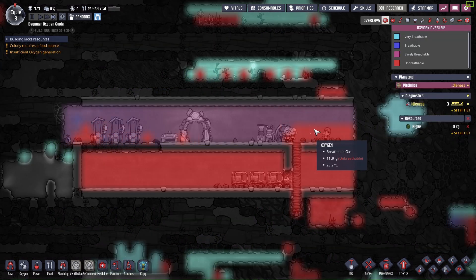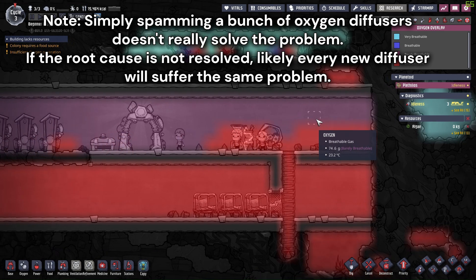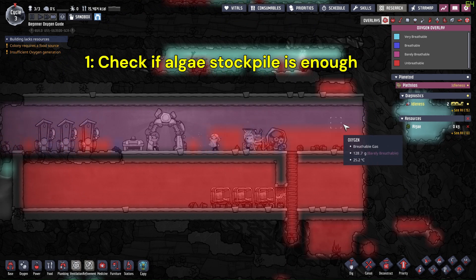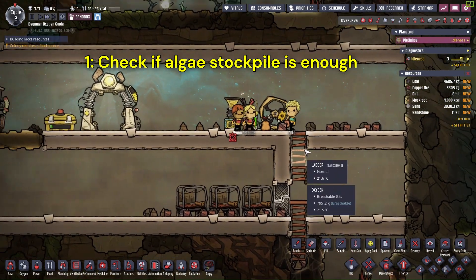There are a lot of reasons why the oxygen diffuser would stop running, and here is a checklist we can run to diagnose the problem. Number one: check if there are still algae available, especially if the diffuser shows the message 'insufficient resources — algae'.